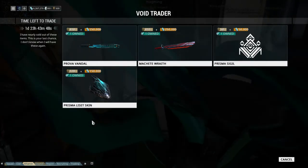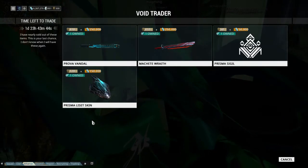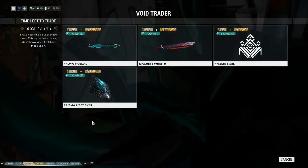Third, the Prisma Sigil for 50 ducats and 50,000 credits. And the Prisma Lisette Skin for 120 ducats and 150,000 credits. That's it guys, not much to say about this week.